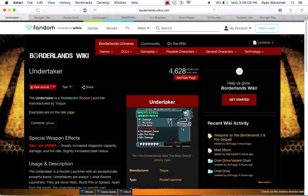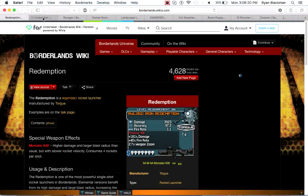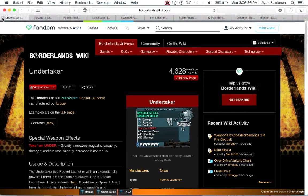Finally is the Undertaker, which is the only pearlescent weapon by Torgue. It has really high magazine capacity, damage, and fire rate, as well as an increased blast radius. Basically this is better than the Redemption. So if you're willing to put in the effort to farm for an Undertaker, it's better than the Redemption — try to get one, it's kind of cool.